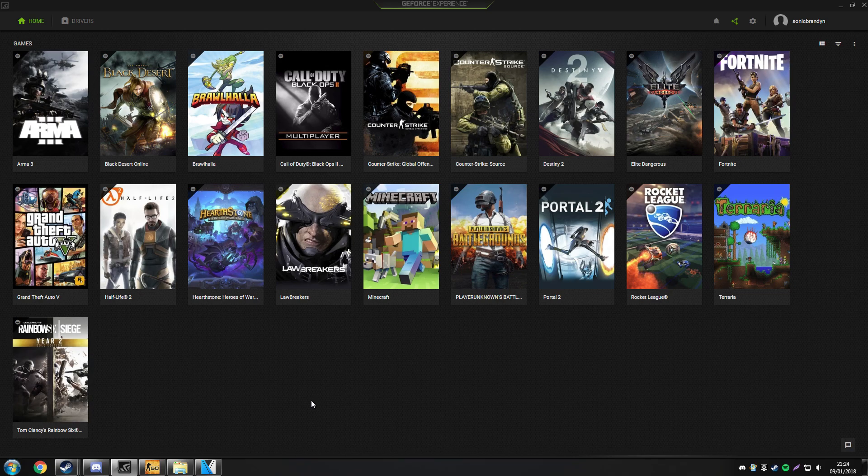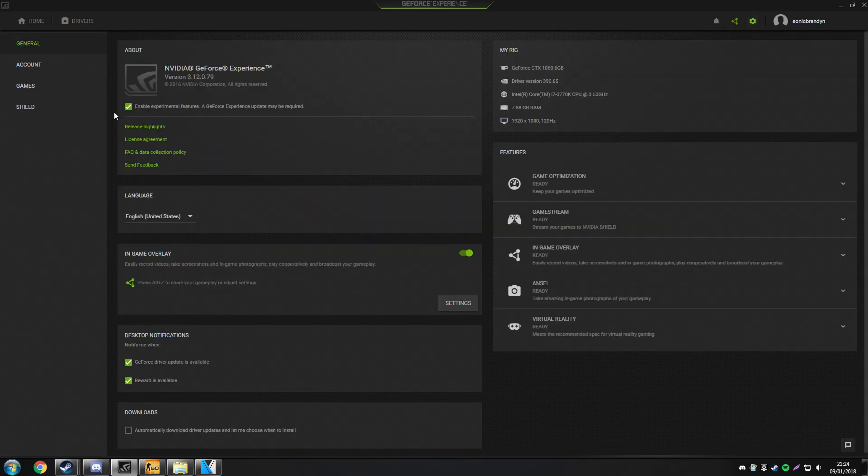GeForce Experience has a new experimental feature called Freestyle. To activate it, go to Settings, click Enable Experimental Features, restart your PC, it will then ask you to install it, you install it, then you open up a game.